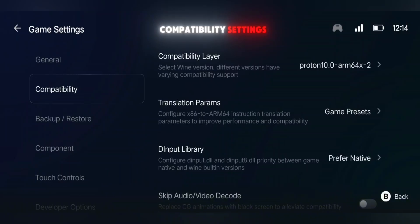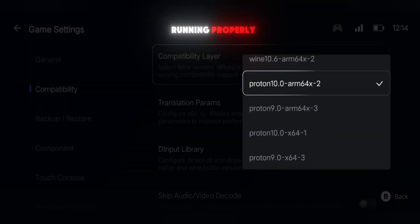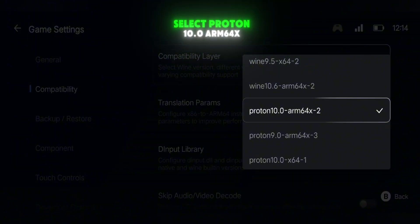Now let's move into compatibility settings. Normally the emulator sets these automatically, but if your game isn't running properly, here's what you should do. In the compatibility layer, select Proton 10.0 Arm 64x.